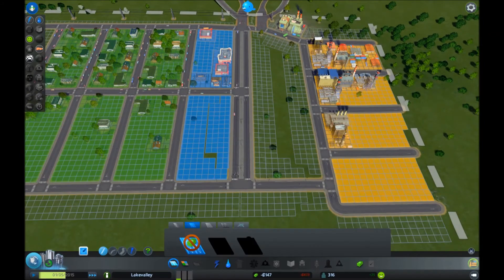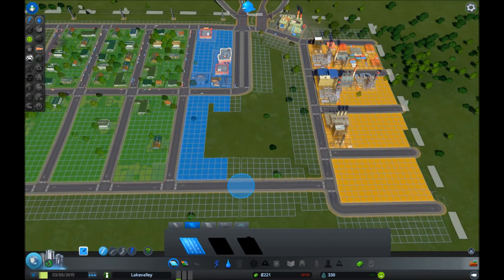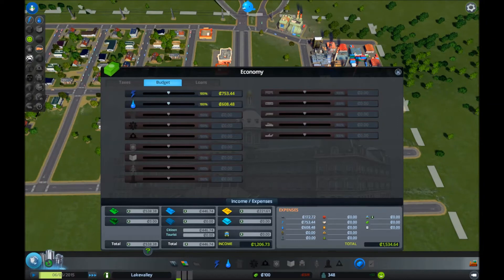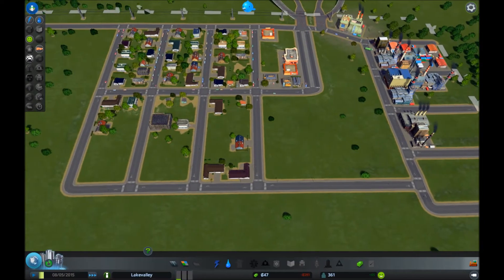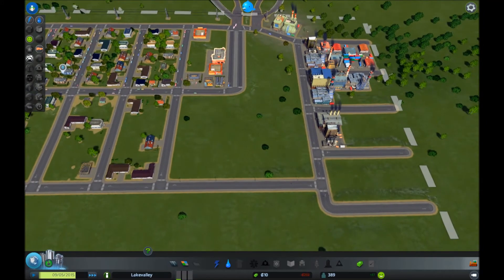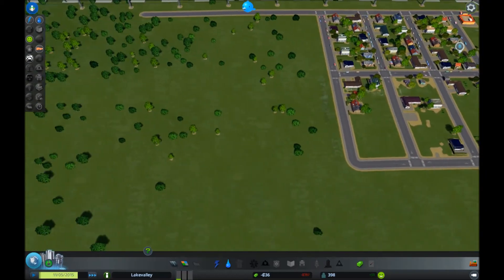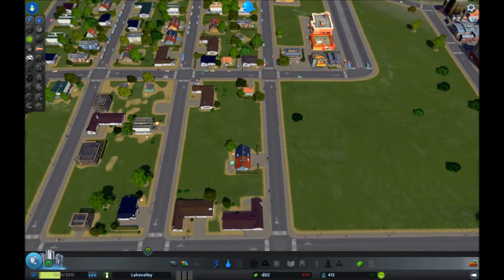You know how we can clean up these weird roads here? Let's build that from this side. Except I'm out of money. So we will just have to hope that our population grows enough that we can get out of our deficit here. I didn't think I went too crazy with our spending yet, but...